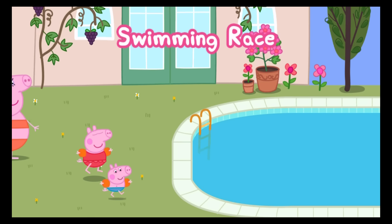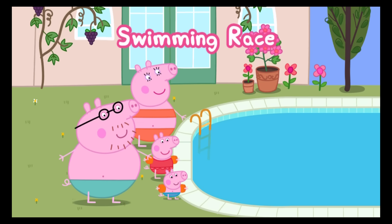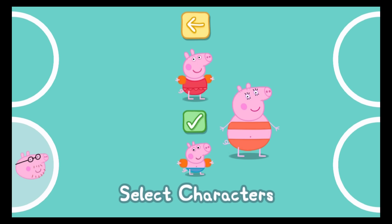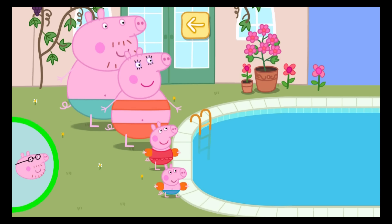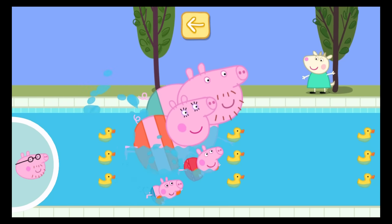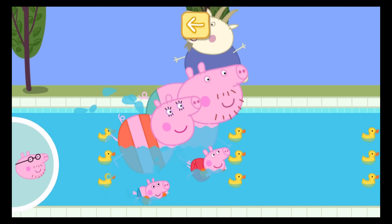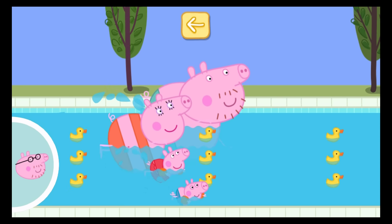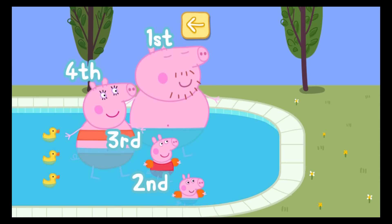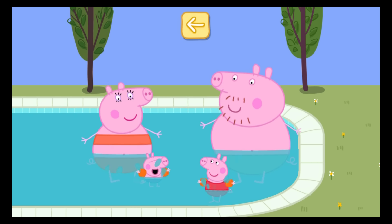The whole family love going for a swim in the pool. Let's see who can swim a length of the pool the fastest. Lots of people can play this game. Pick your favourite character by dragging them into one of the circles. Touch the tick when everyone is ready. Tap your character in the circle as quickly as you can to make them swim fast. Ready, steady, go! You've won a sticker. Daddy Pig is the winner. Peppa and George love splashing in the pool.